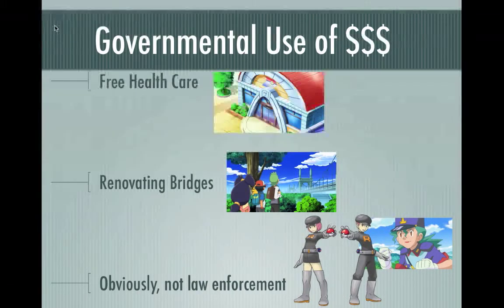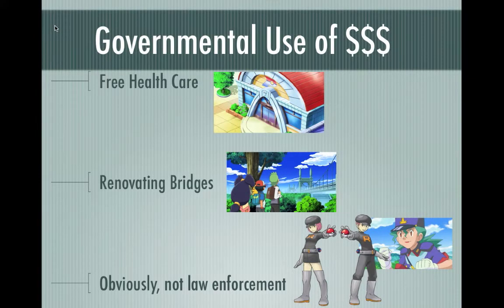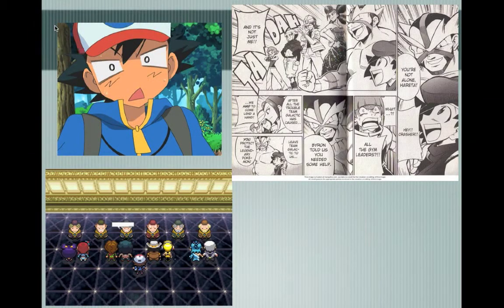You can't mention economics without talking about government. How does Pokémon use money in its government? Government spending gives us free healthcare and bridge renovations, which apparently take two years to complete. They obviously don't spend much on law enforcement, because it's been about 13 years since Pokémon started and Officer Jenny hasn't managed to capture Team Rocket. Whenever a group like Team Plasma or Team Galactic shows up, it's the gym leaders who take them on, which really makes you wonder why they even have a police system.